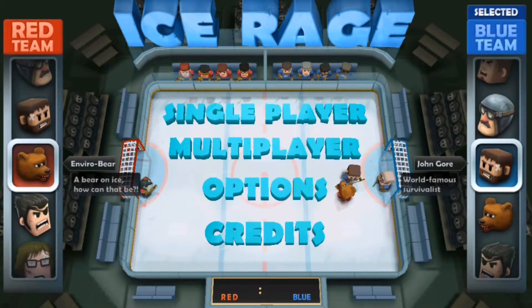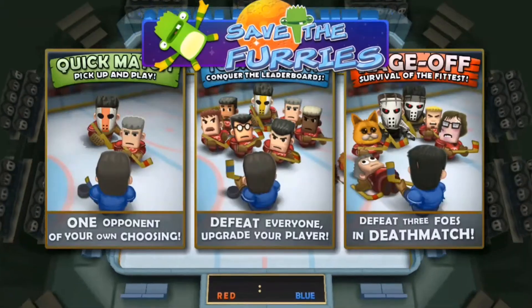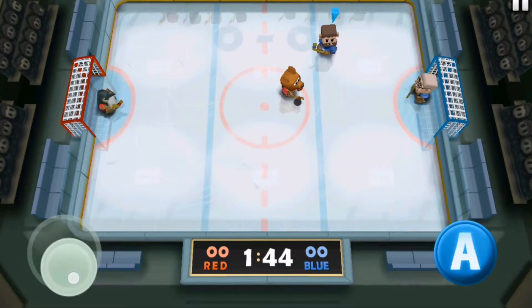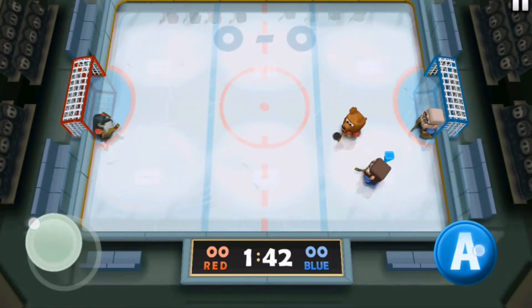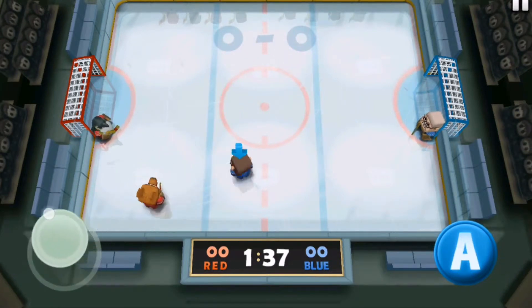As you can see, you can have multiple characters and you can choose between them. We're going to try a quick match, so simple controls. The only problem I have with this app are the ads — there are too many ads present.